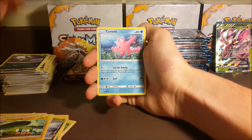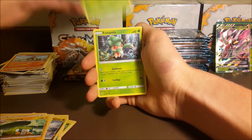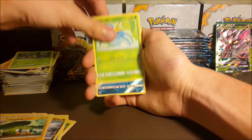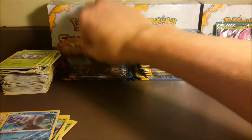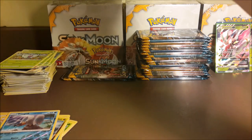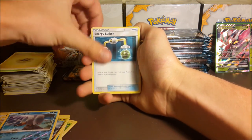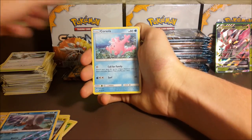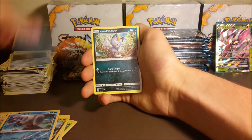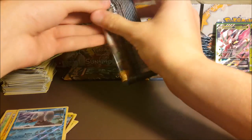That is quite all right. Darkness Energy, Corsola, Repel — I'm still after some reverse trainers too, more reasons to open packs. Fomantis, Surskit, a reverse Wingull, and a regular rare Butterfree. Three packs left in this half. Right now we've pulled five from about 18 packs — that's a pull roughly every three and a half packs, and two of those are full arts. Got Wishiwashi, Snubbull, Ferroseed, Growlithe, reverse Team Skull Grunt — not one of the reverse trainers I needed — and a Cosmoem.